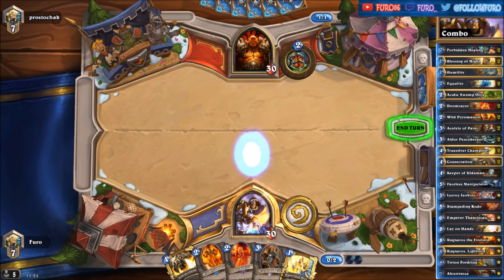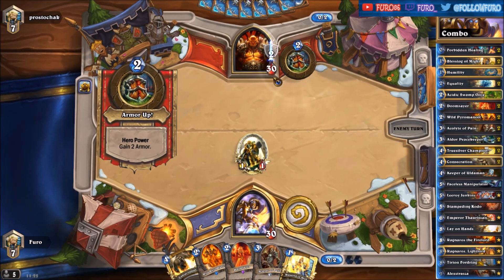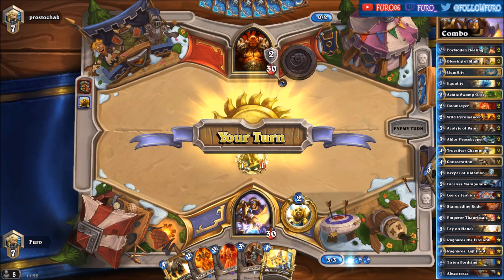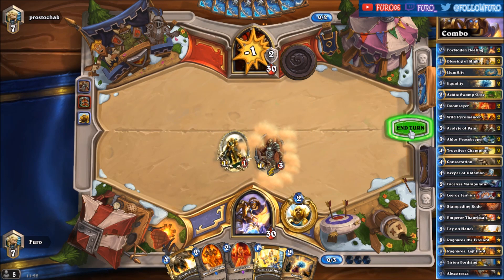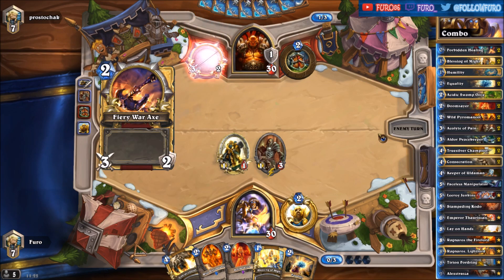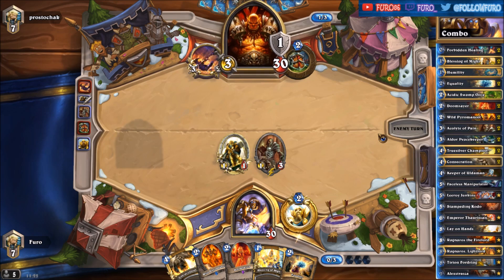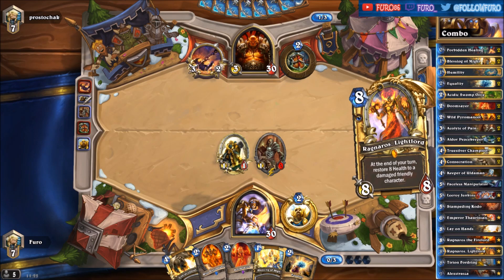We are going against the Warrior, which is one of the worst matchups because he can armor up, so we need Alexstrasza to decrease his health. As you can see in the decklist on the right, the rest of the deck mostly contains cards that will help you survive the early and mid game so that you can put out your combo in the end game.